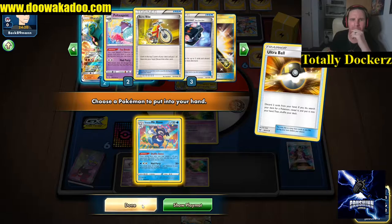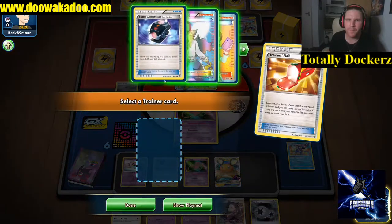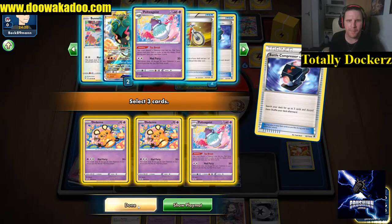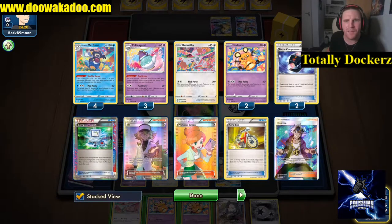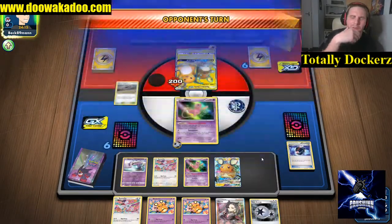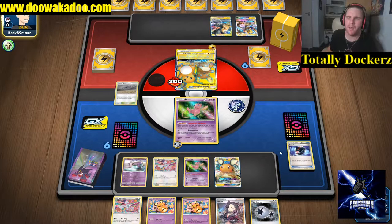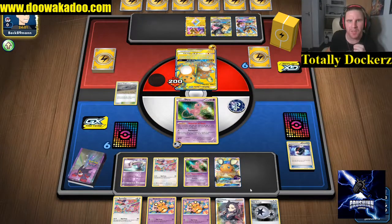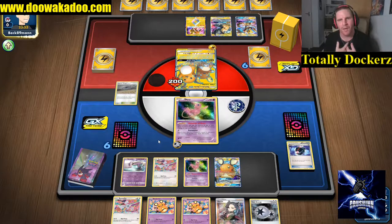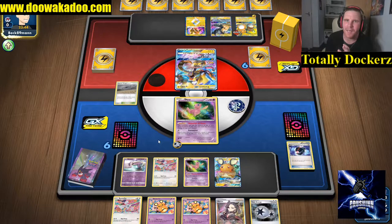To go and get another Mr. Mime. Building that attack up. Ultra Ball, compressor into play - one, two, three, four, seven, ten - so 200 damage turn one for a DCE or a Twin. I want to keep the Marshadow as a nice little surprise for them. Come in and from now on it can one-shot any of their Pokémon. I hate doing it to bigger mons, I really do, but it's okay.